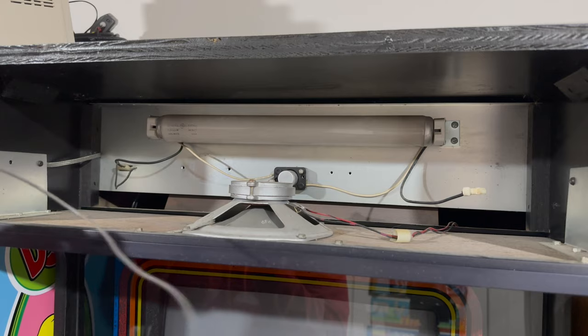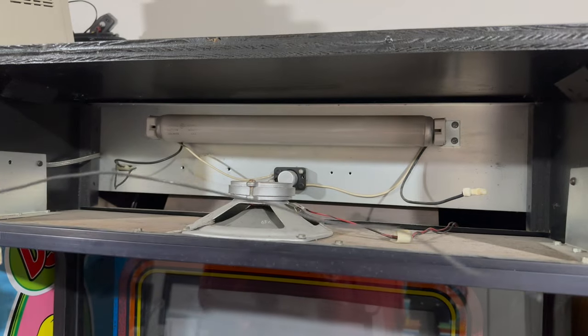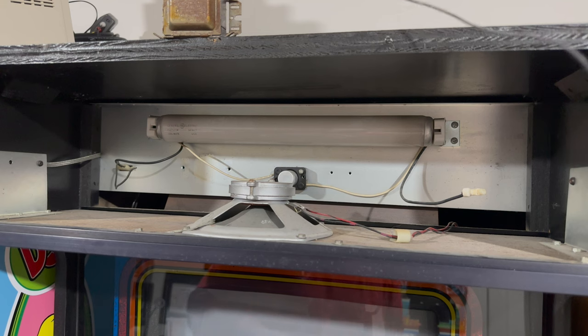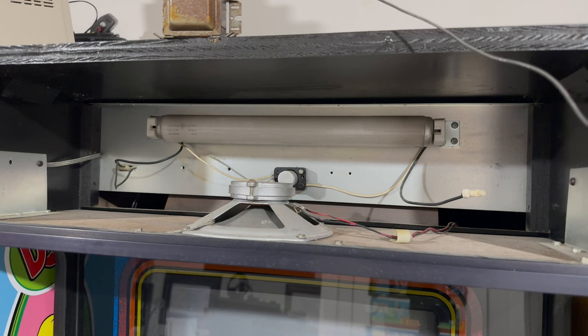I'm not sure if there's any marking on this, like what goes to what. Maybe I should have done some research. I'm not sure if one side is supposed to go to the fluorescent light and one side is supposed to go to power. So let me open up this new one I got here. I think I got this off Amazon, but you can find these in various places, hardware stores.